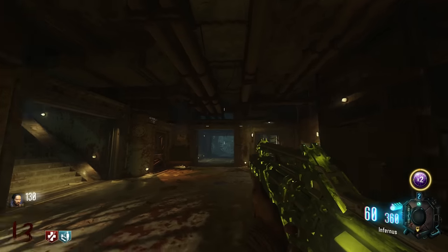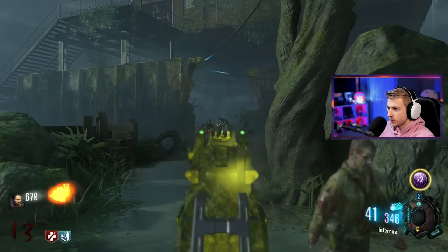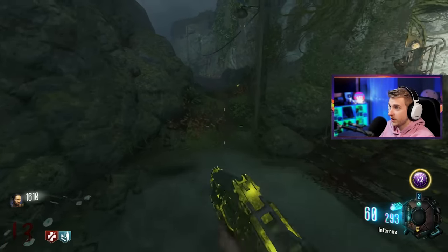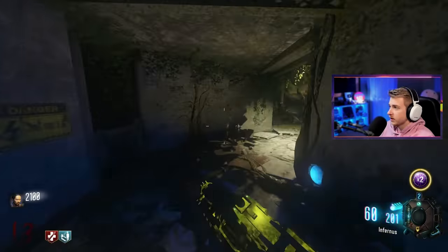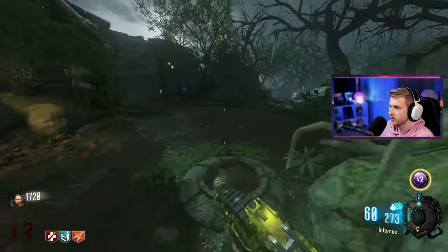This Pack-a-Punch camo looking pretty cool — pretty snazzy. It's like a moss green almost. Definitely fits the swamp vibe. Now I'm gonna work on getting a few extra perks — like I'm gonna get Speed Cola and Double Tap. And then I want to go try to fight that big spider. I should probably try to find where this last little statue is.